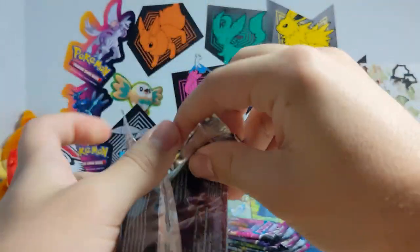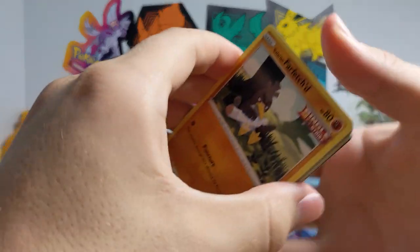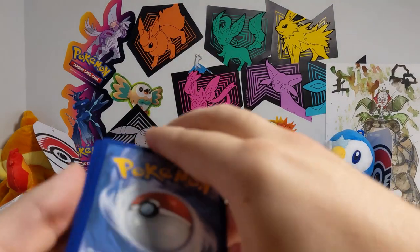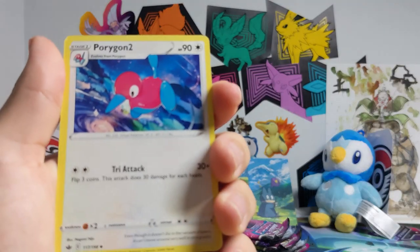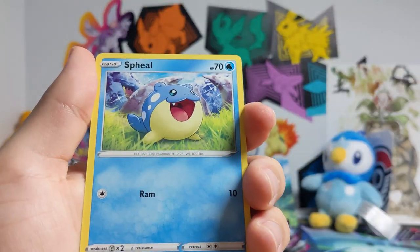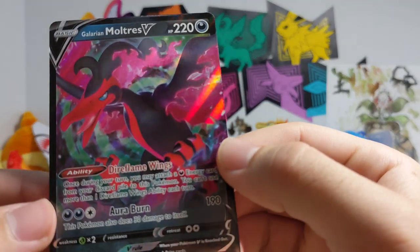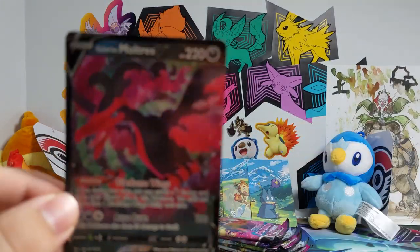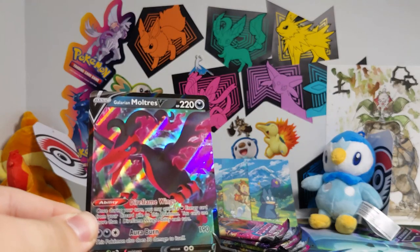Here's your code. Let's see what we can get out of Chilling Reign. Got a Wada, a Thwacky, Porygon 2, Impact Energy, Farfetch'd, Furfrou, yadda yadda, Cry Brawler, Haunter. Hey, there we go — a Galarian Moltres V! If it will ever focus on the card. There we go, sort of. Whatever.